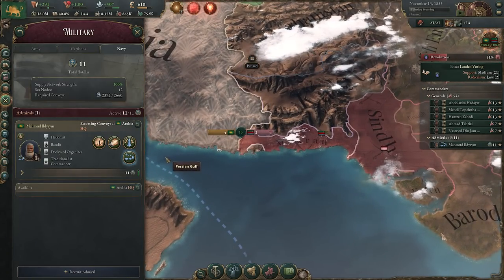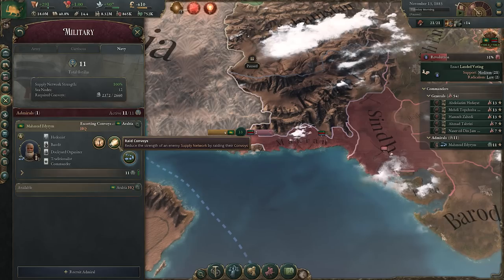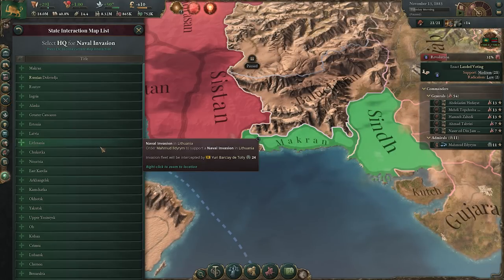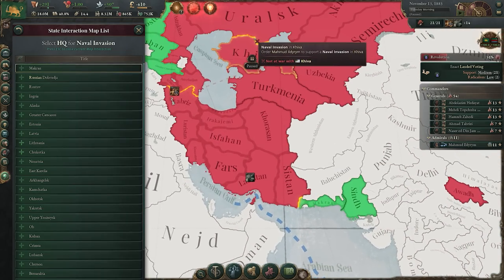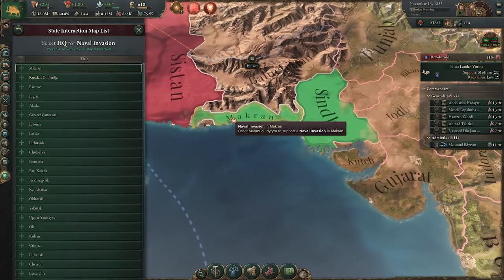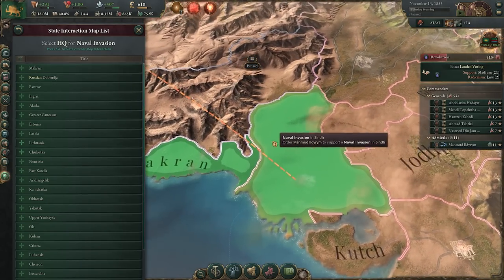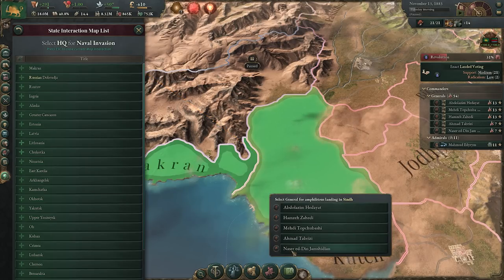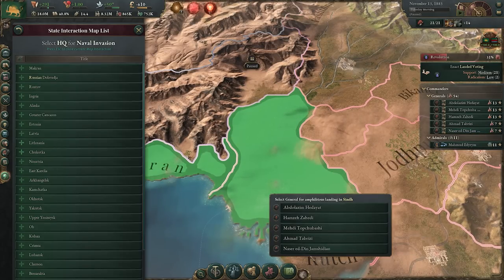I'll quickly demonstrate how this plays out in practice. Our naval invasion can be carried out by jumping to the military tab and selecting the naval invasion option. I can choose to invade anywhere — not just assigning to glowing front lines like I normally would. That means I can pincer in behind, break through enemy lines, or invade unsuspecting allied territory. I'll assign a general who has fewer battalions than the flotilla count.